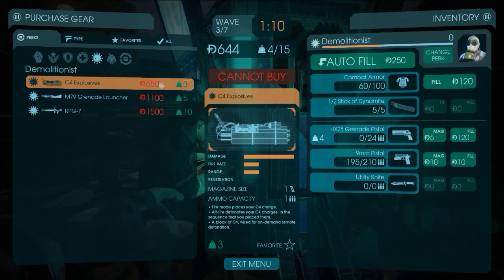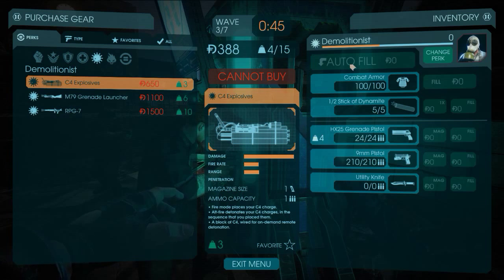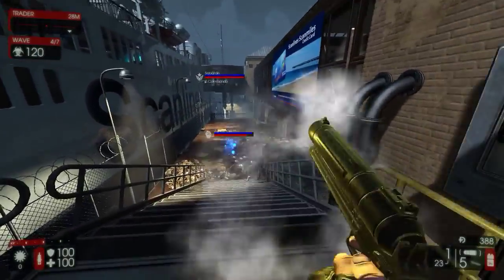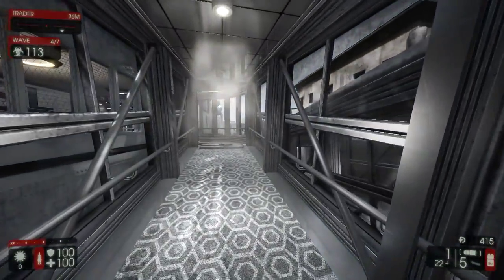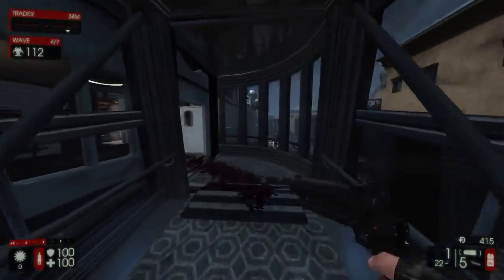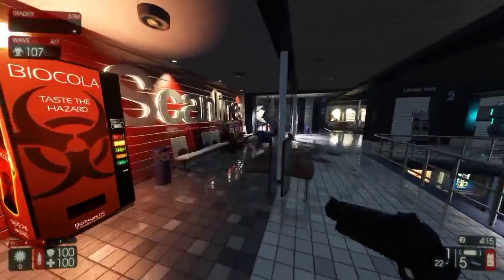You can get C4 explosives — I'm guessing they're like the detonator things from Killing Floor 1. I believe in Killing Floor 1, the C4 explosives would blow up as a Zed went over them, like mines. It takes quite a bit of money to get the M79 grenade launcher, and the Demolitionist doesn't really get much money. The boat is pretty cool — it reminds me of Dead Island. A very Dead Island vibe from this map.